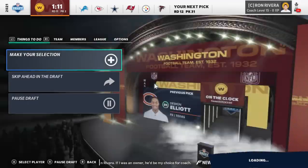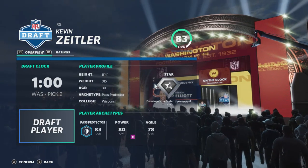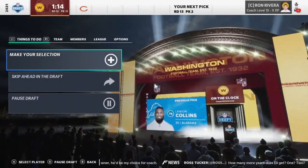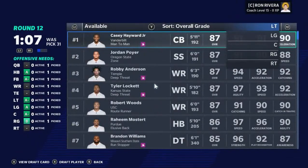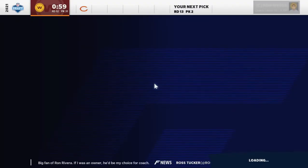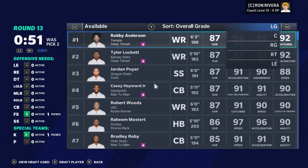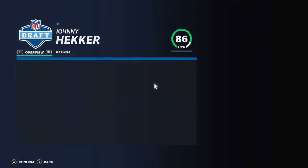Round eleven, pick number two. So we need a right guard now. Number one prospect for the right guard — draft him. Going all the way into round twelve, pick 31. We need a right tackle — James for the tackle. Round thirteen, pick number two. We do need a punter. Draft him up.